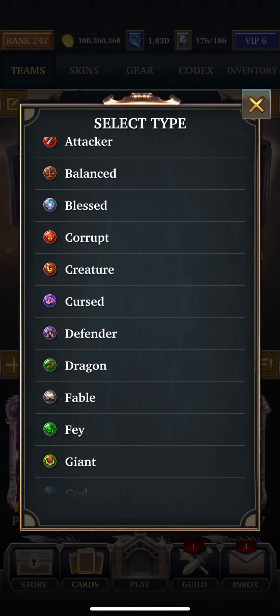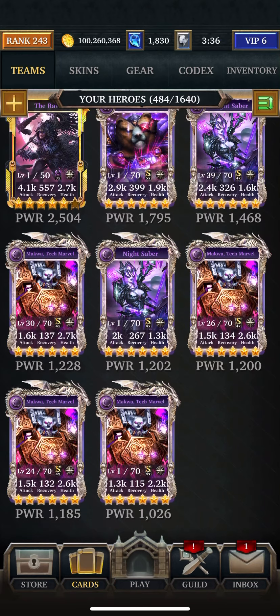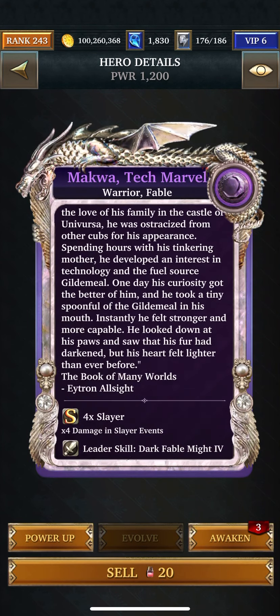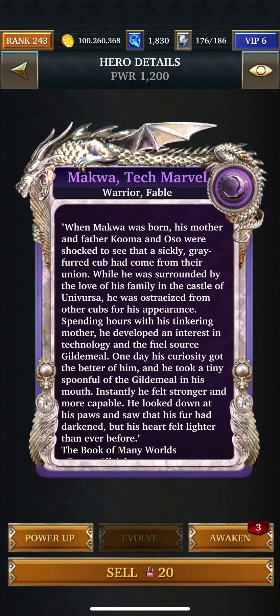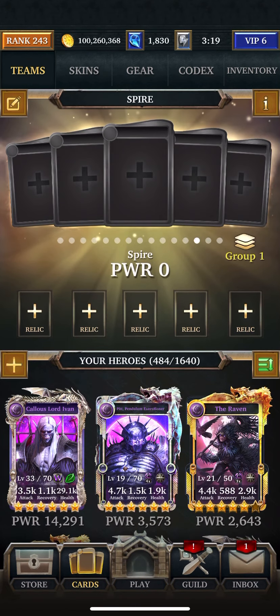We'll go with Fable first. This is usually what I use for scary Aegis, like these guys, so I'm not going to use Fable for this.